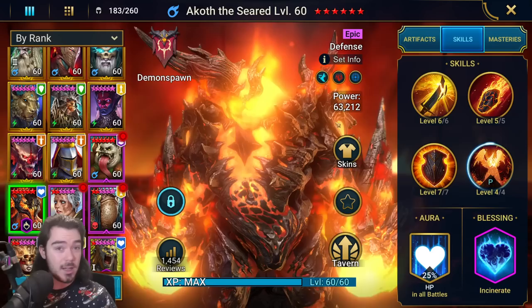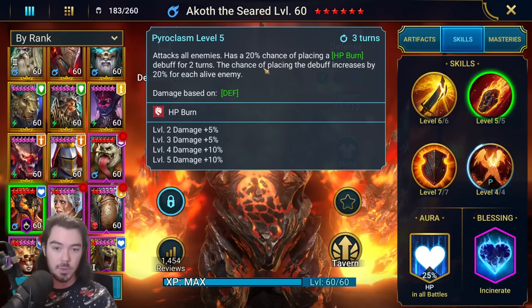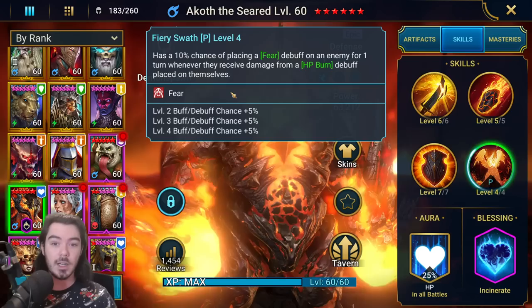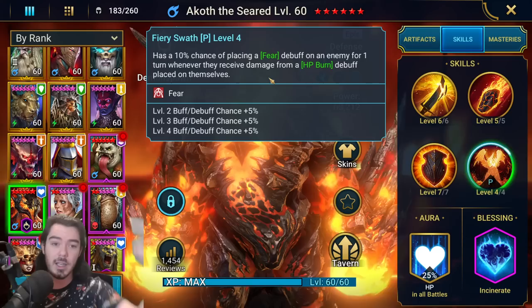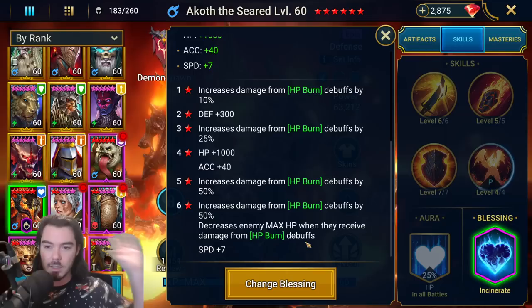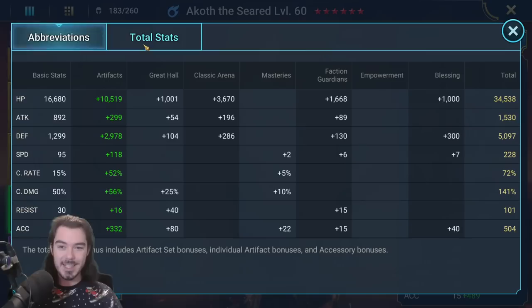It seems on the face of it to not be super useful, but let's go in and see what it can actually do. Akoth has a nice kit — he has the AOE HP burn at a 20% chance, but for each enemy alive it goes up 20%, so in the arena with four enemies alive that's a 100% chance. Three turn cooldown, damage based off defense. He has a four turn cooldown AOE that also scales off defense and puts out a bit of a shield. He has a fun passive — a 10 to 25% chance to place a fear on an enemy whenever they receive damage from an HP burn debuff. I think when the HP burn procs and does damage to everyone, all of that's going to decrease max HP. He also decreases crit rate with his A1.